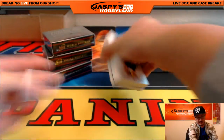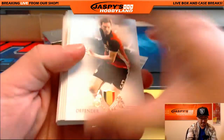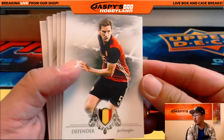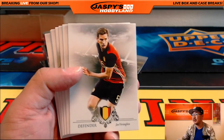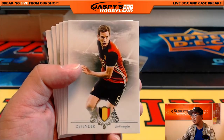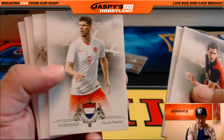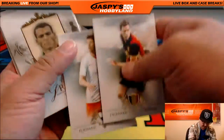Good luck, everybody. The first mini-box from this box — there's Jan Vertonian. Let me adjust the focus a little bit so we can get a nicer close-up. And sorry — Klaus Hunterler.